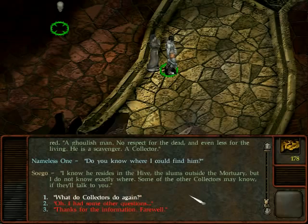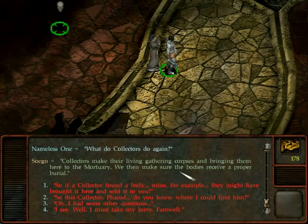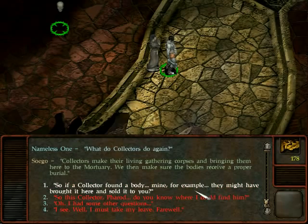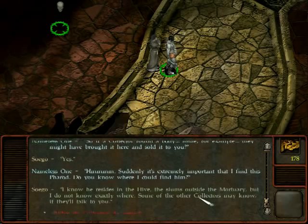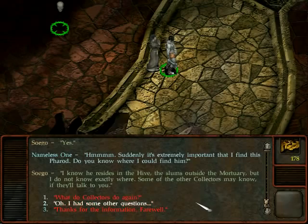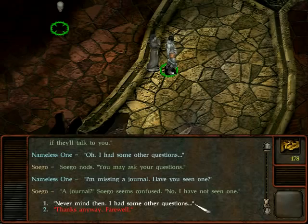Collectors make their living gathering corpses and bringing them to the mortuary, where the dustmen make sure the bodies receive a proper burial. So if a collector found a body — mine, for example — they might have brought it here and sold it? Yes. I also mention I'm missing a journal and ask if he's seen one. Zoego seems confused and says no. I thank him and say farewell.